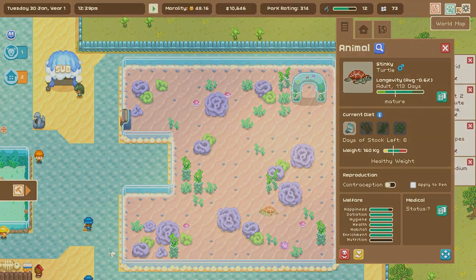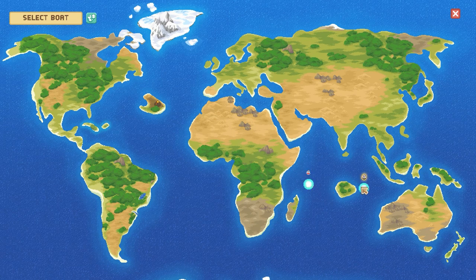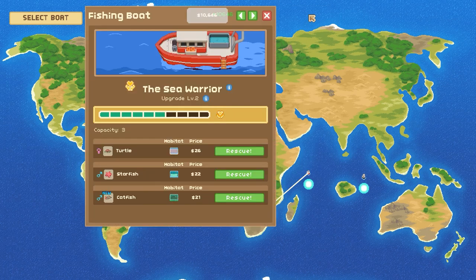Stinky the sea turtle is no longer going to be alone! The good news is — not the megaship, go away megaship — the good news is that we have a new female turtle available from none other than the Sea Warrior. It seems like we've been supporting them quite a bit, so we've been gaining a lot of morality, and I really want to see if we can provide them with more upgrades.